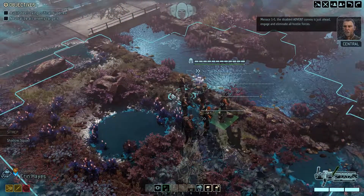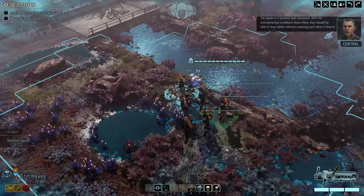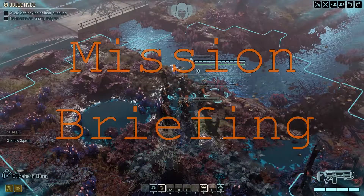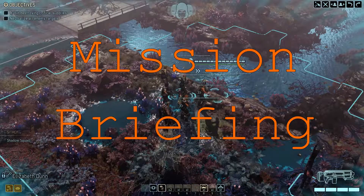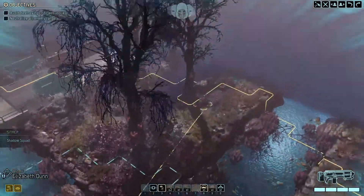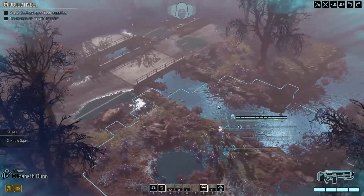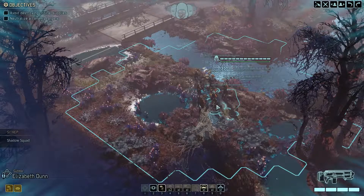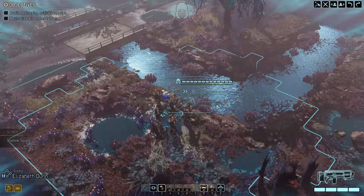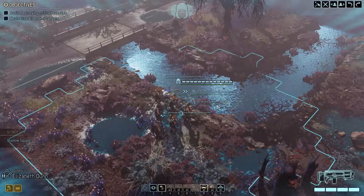Engage and eliminate all hostile forces. The squad is in position and concealed. With the environmental conditions down there, they should be able to stay hidden without revealing each other if they're sighted. So we got ourselves a run-of-the-mill supply run here — we just basically go around the map and nuke everything that isn't a supply crate. We expect to encounter a good amount of organic enemies and possibly the Chosen on this one. We're pretty well equipped, so let's get started.